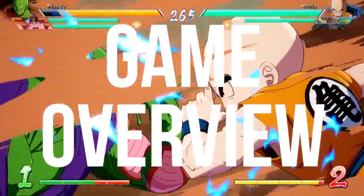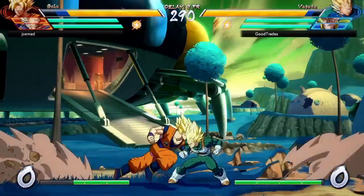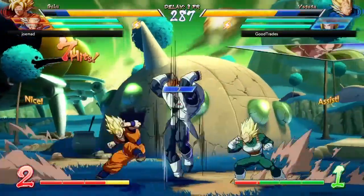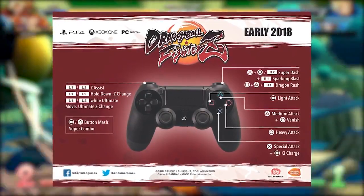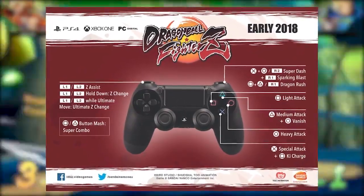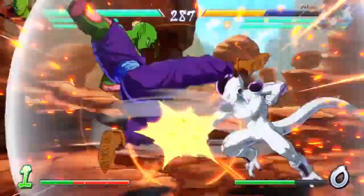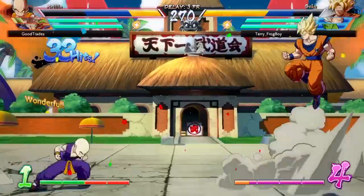So how is the game? Dragon Ball FighterZ is a 3v3 tag fighting game similar to Marvel vs. Capcom 2 or Marvel vs. Capcom 3. The game's controls are also similar to Marvel vs. Capcom 2. Players are given six buttons to work with — four for attacking, while the other two are used for Z-Assist and Z-Change.